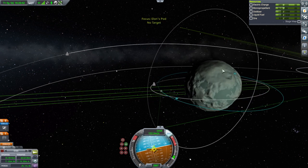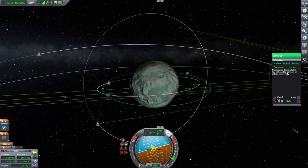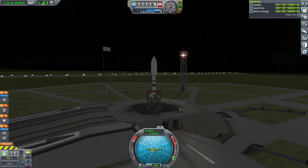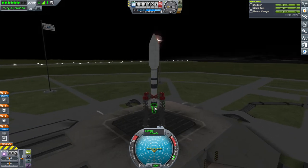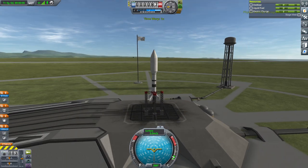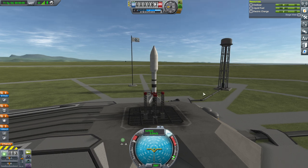Let me see — we should have scanned Minmus. It says no resource data available, you'll need to perform an orbital survey first. Okay, slopped this together rather quickly. Hopefully I haven't forgotten anything. Just a very simple deal, low-tech, with a little Swivel engine at the bottom and a Terrier on the upper stage. Nothing fancy at all. And launch.